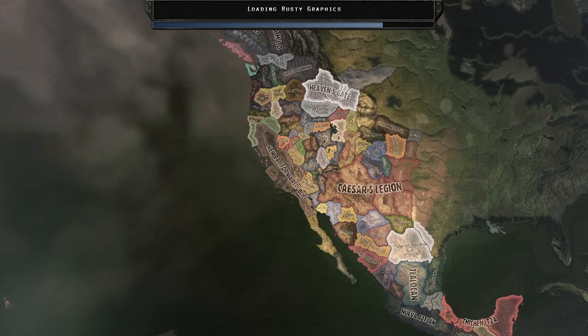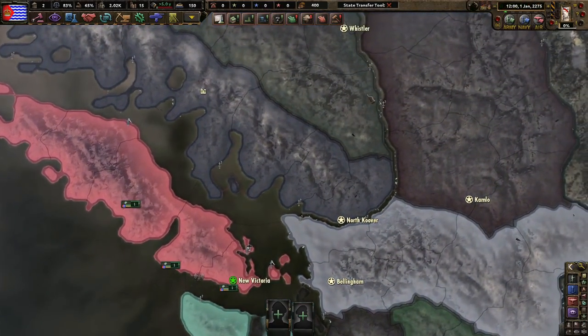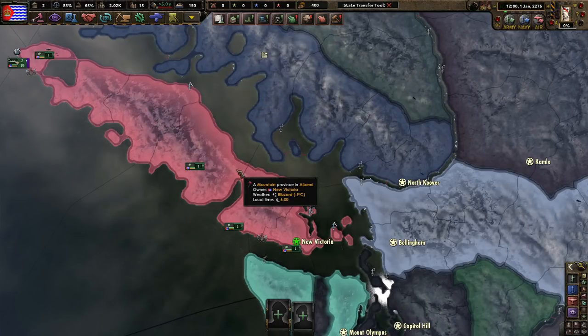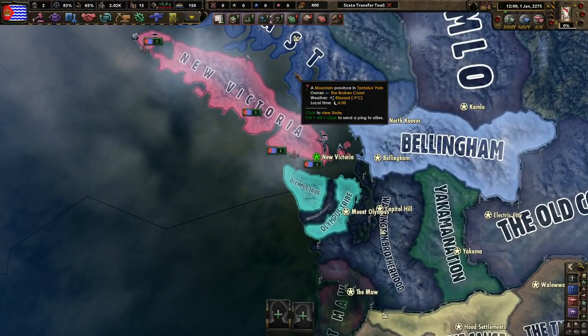The mods I'm using are Old World Blues, Player of the Peace Conferences, State Transfer Tool, an Old World Blues mod compilation, colored buttons, colored events, that type of thing. I am not using the mod called Sweet Home California — the NCR's here, Kaisars, Legion's here — just because I didn't want any sort of issues popping up.